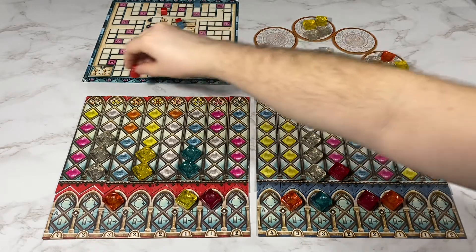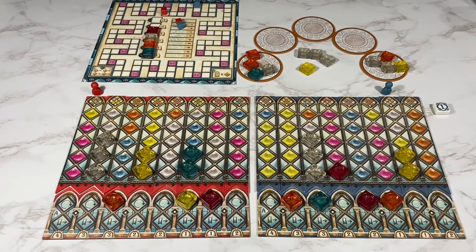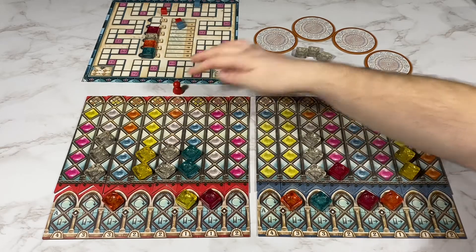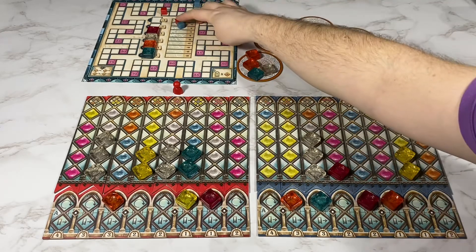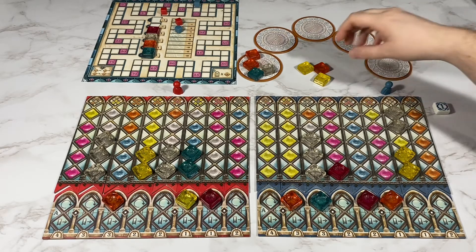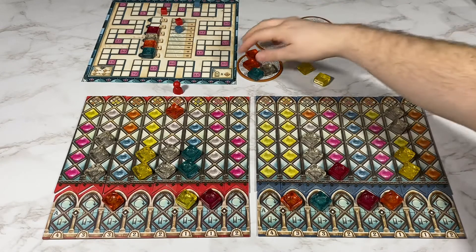My opponent's going to pass. I'm going to grab these two yellow. My opponent's going to take these two white and put them here. I'm going to take these three white and break one glass. My opponent's going to take the one orange. I'm going to take the two orange up here.